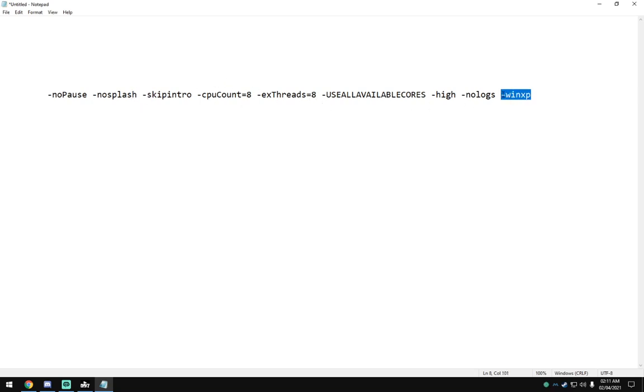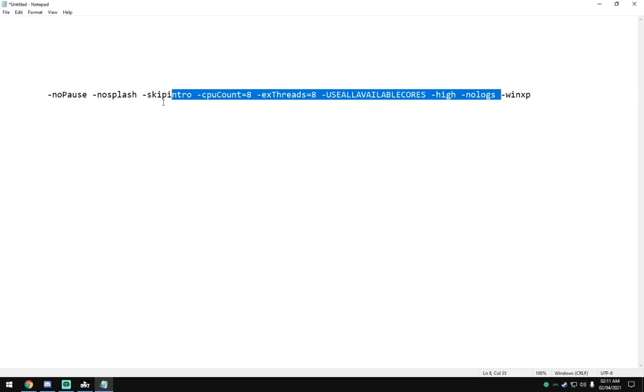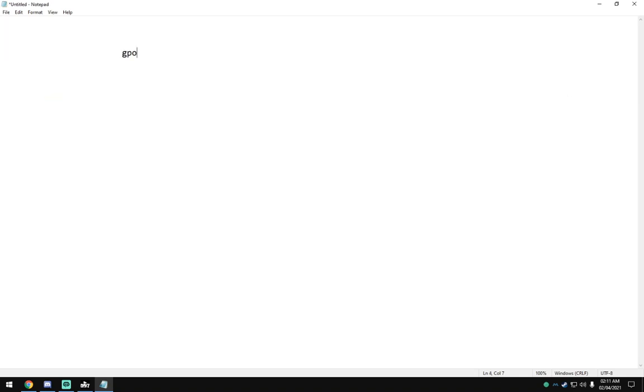So this Windows XP command and the other ones — this is guaranteed 40 FPS boost. At least in my case it boosted me 40 FPS, and I am using a budget GPU which is an R9 200X, XFX 3 gigabytes. So this is my graphics card, and my CPU is FX 8-core.